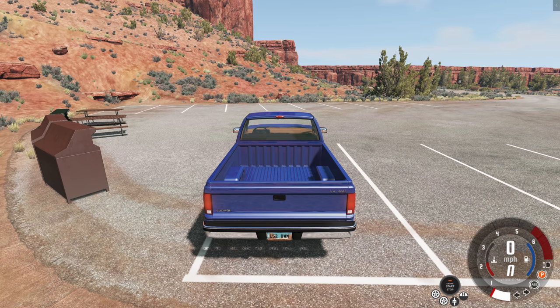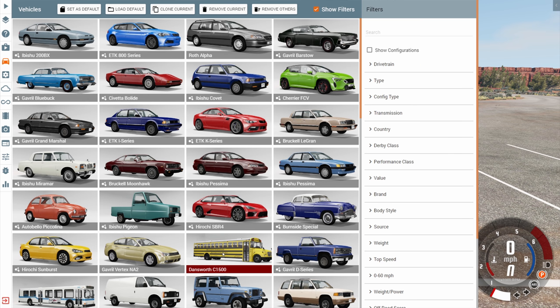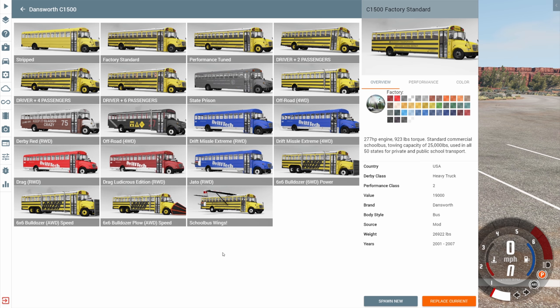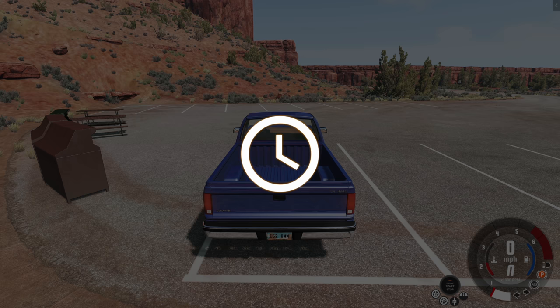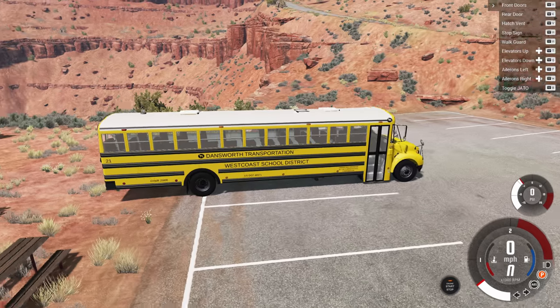Hey, this is YBR with BeamNG Drive and today we're going to be taking a look at a mod called the Dansworth C1500. This is a mod I made a video for in the past but it had a completely different name and it was just the regular factory standard edition. With this version there's close to 20 different configurations that we can drive. So we're going to start with the factory standard, which is just an ordinary school bus but it does have a lot of neat little features.